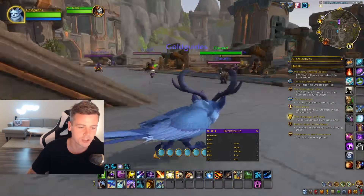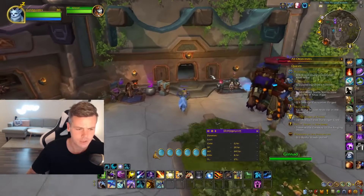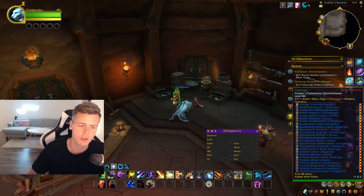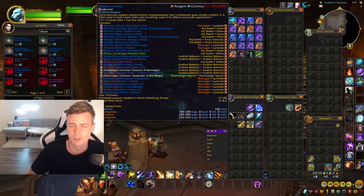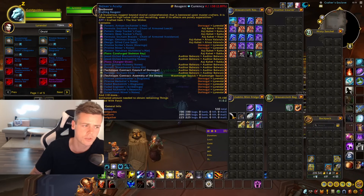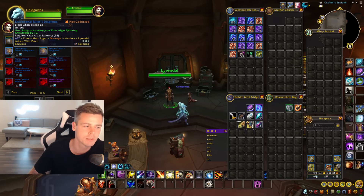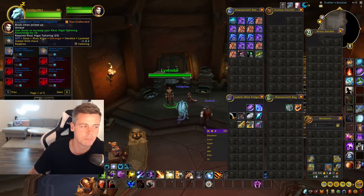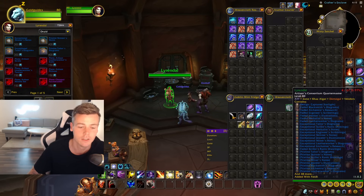That's pretty much it for how you can get some nice, easy knowledge points weekly. You're definitely going to acquire more artisan currency doing these quests and crafts, so don't forget to go and purchase the next knowledge books once you get more currency. You can buy even more plus-knowledge books from the artisan vendor, so keep that in mind as well.